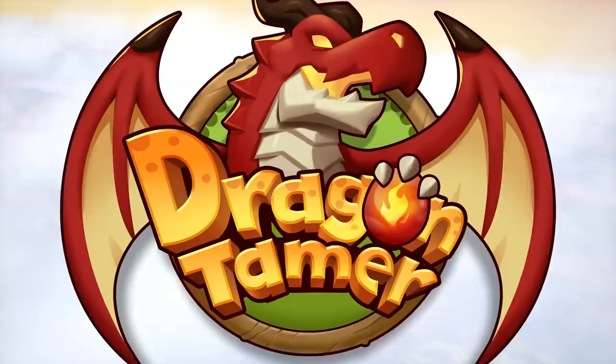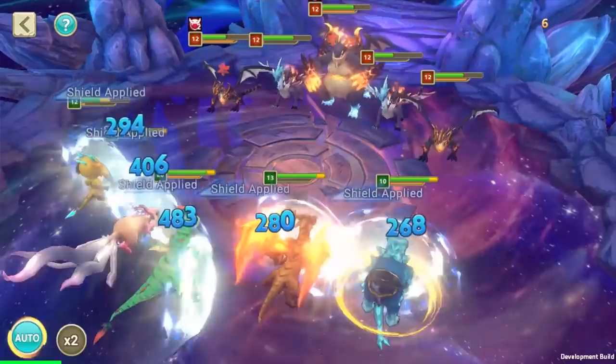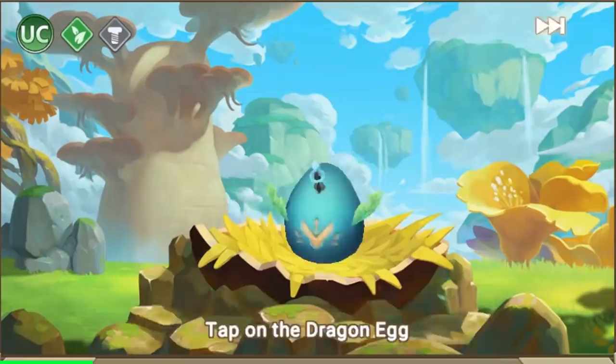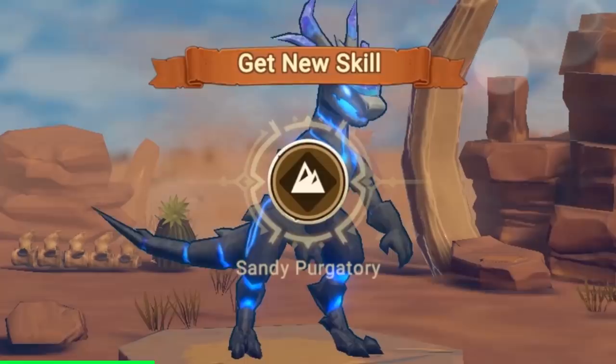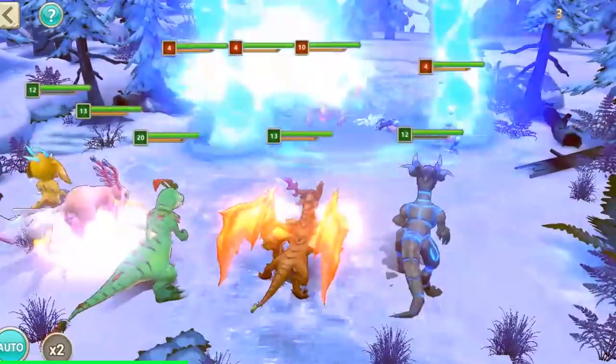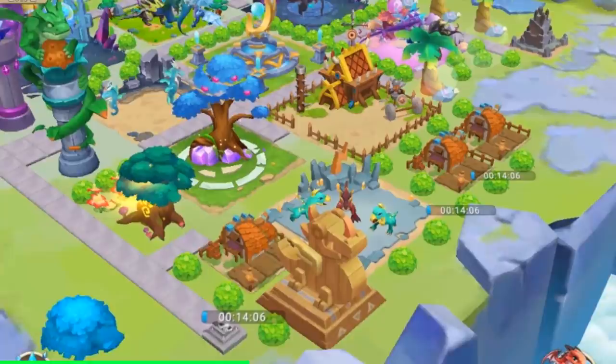Dragon Tamer is the ultimate turn-based strategy game that tests your skills in taming and mastering the art of dragonry. In Dragon Tamer you'll be able to breed your own dragons and turn them into over 100 different unique dragons. You have to grow your dragons from a little egg to a hatchling, to a youngling, and a full adult. Each dragon will belong to one of nine elements that can benefit or limit one another.